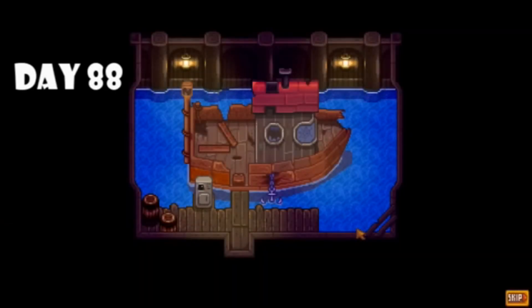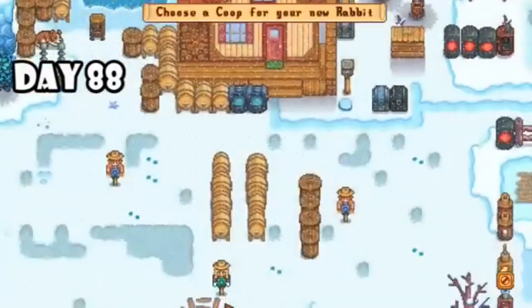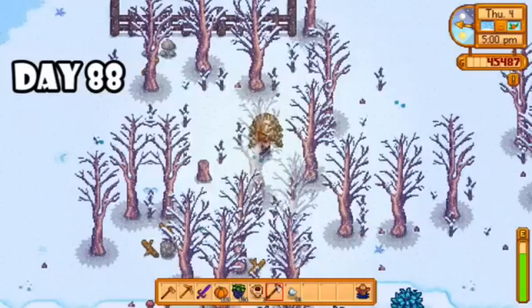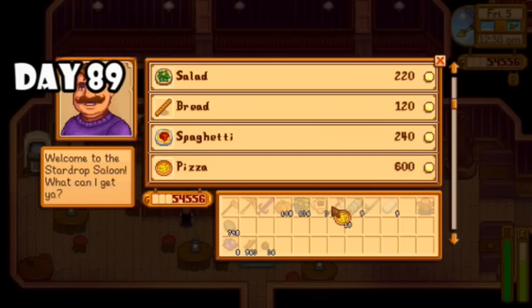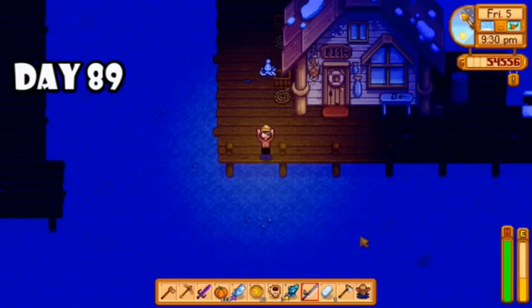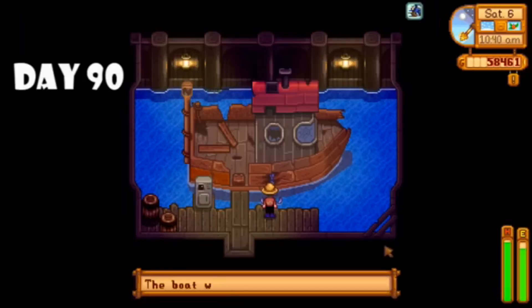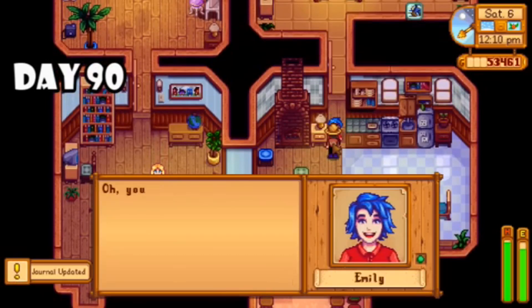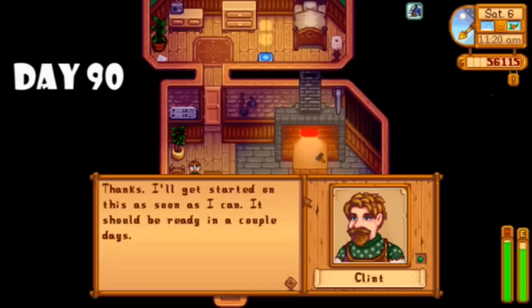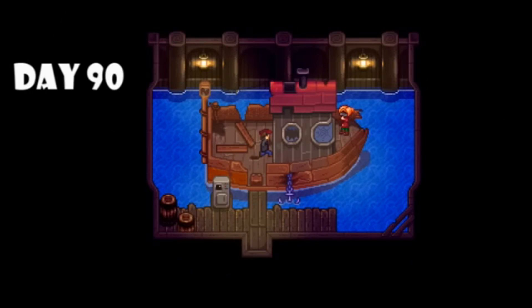On day eighty-seven I went to Skull Cavern, which ended up getting me level ten mining and I chose the gemologist profession. On day eighty-eight I was making sure all my artisan good makers were constantly running to maximize profits. I also noticed something purple out of the corner of my eye — I had an asteroid on my farm. I opened all the geodes from Skull Cavern and then went to Willy's shop and revealed his boat project. Could I actually get to Ginger Island in the next ten days? On the way back I stopped at Marnie's and bought a couple rabbits, then started collecting hardwood because I didn't have enough to repair the boat.